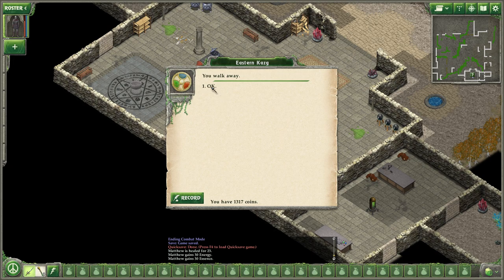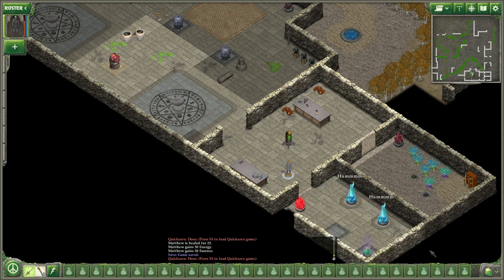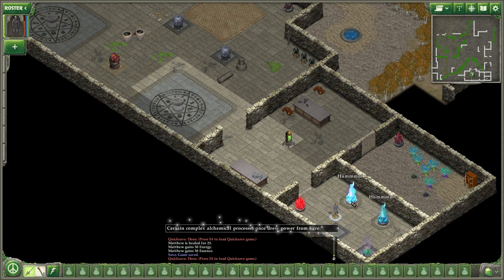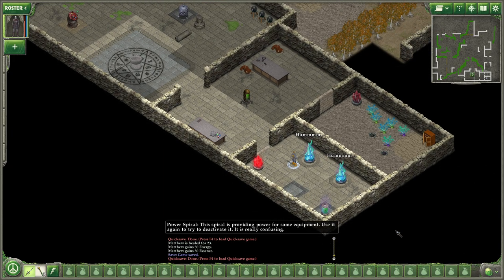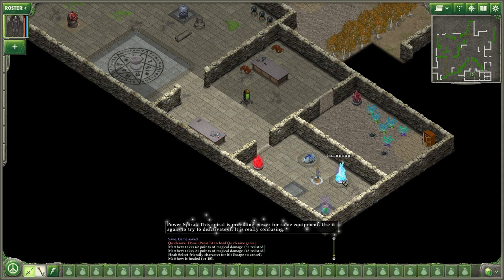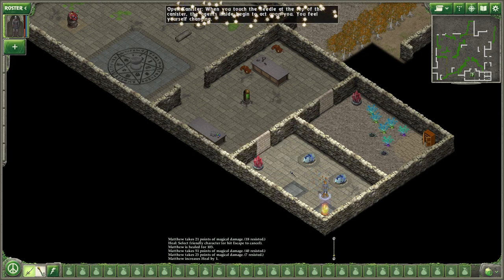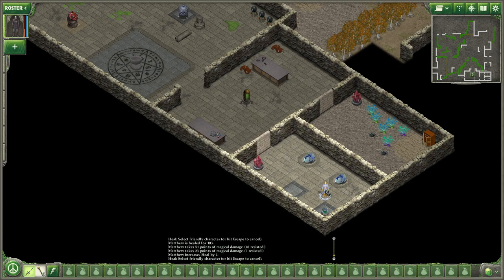You hear a humming sound to the east. Humming crystals — certain complex alchemical processes once drew power from here. Power spiral: the spiral is providing power for some equipment. Use it again to try to deactivate it — it is really confusing. Your skill is insufficient, it's going to explode. Heal — 116. We are getting into nice heals.